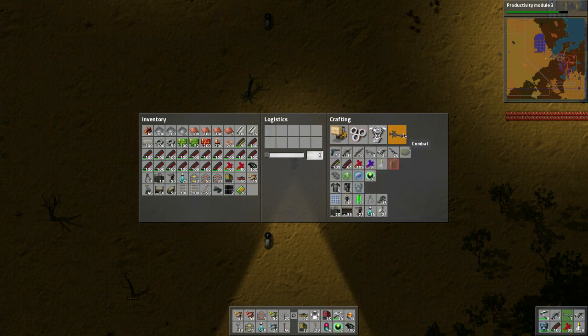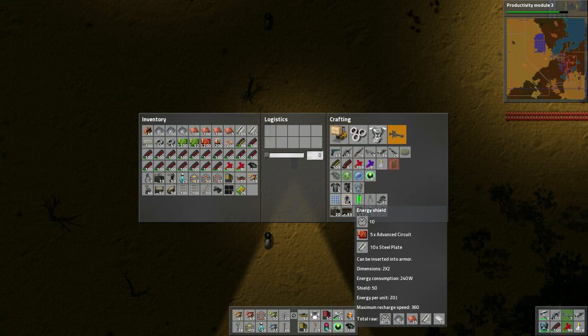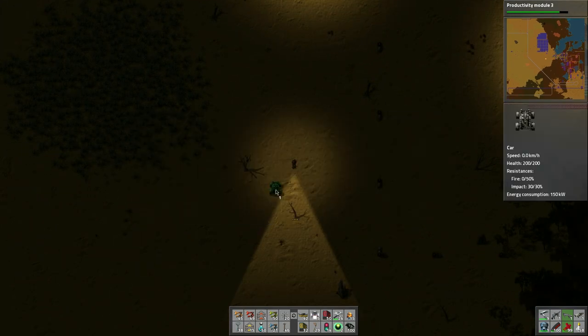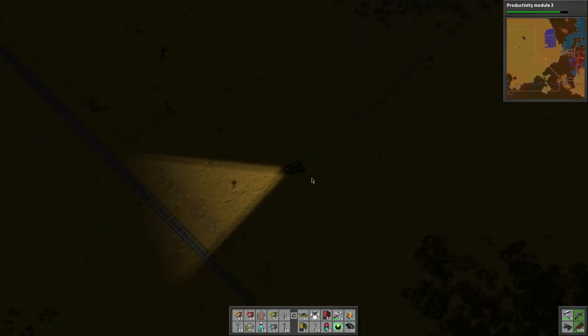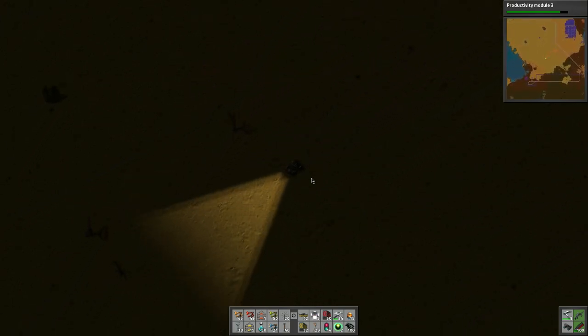The car should be done and the exoskeleton is done - it uses energy, so I need a personal generator. I probably have solar panels but I don't have good batteries. I might have to create production for batteries. Here's the car - needs some fuel, let's put some wood in it and a stack of bullets. Let's drive - hopefully I don't get hit by a train, we're just going to rip down this way to the other base.